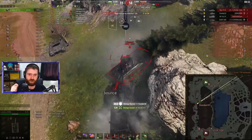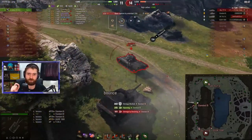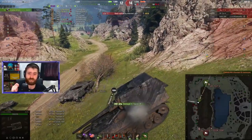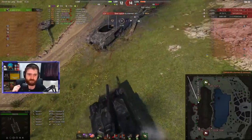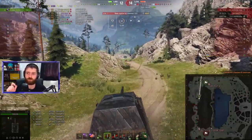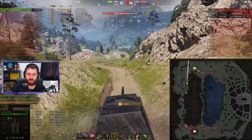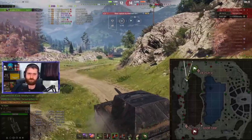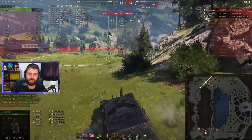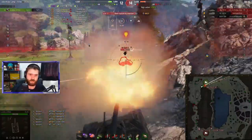One into the Standard B — going for the ram as well. You do want to actually ram the Standard B here because he was not a one-shot, so giving him the ram is going to make him a one-shot right now. It's going to connect, it's going to pen. Need to push towards the VK 45.01K quickly — you don't want to stay in one position. You have to be aggressive, isolate them one by one. Put the shells in, fight them, and risk it all for the win.